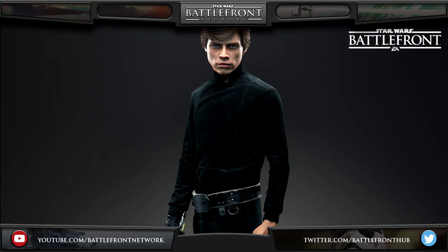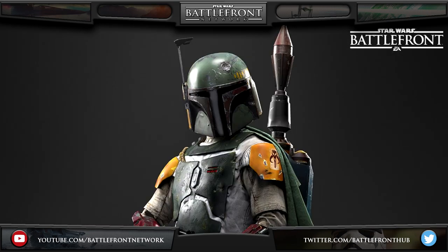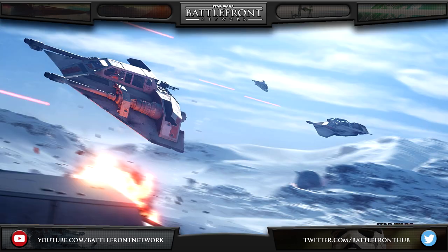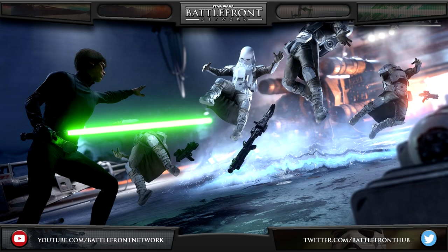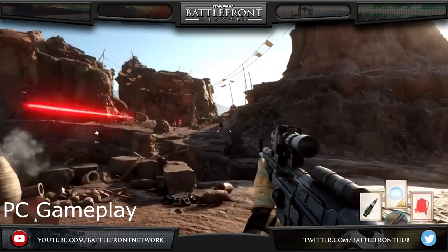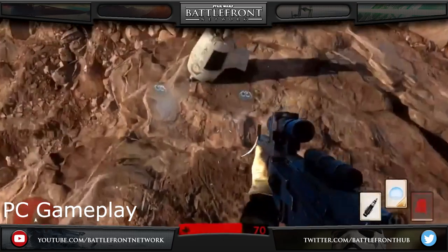Not only were we given details about the game, but also extra information on how DICE is trying to capture the Star Wars universe and the detail added to make it a really awesome Star Wars experience. We were also given some fantastic-looking images of the game. We have the Hoth gameplay showing the Walker Assault game mode, gameplay showing the co-op Mission Survival mode on Tatooine, and some short PC gameplay of Tatooine and the Walker Assault game mode on Hoth. I will be getting this game on PC, so all you PC people out there can join me. Let me know what you think in the comments section below — what are you most looking forward to?